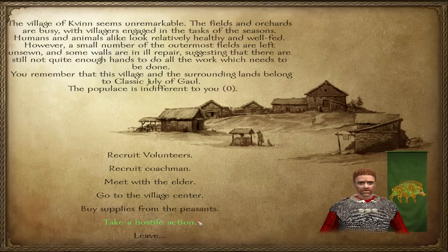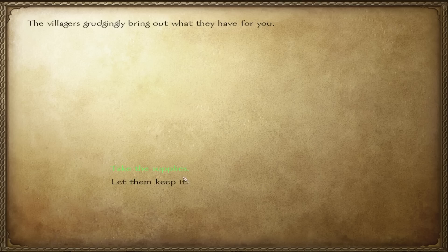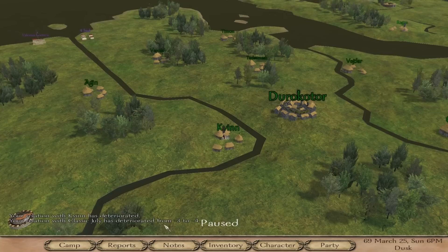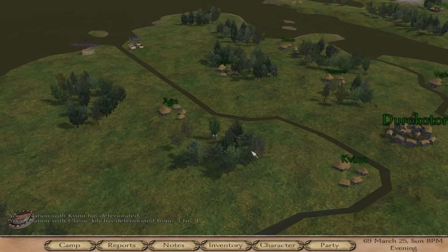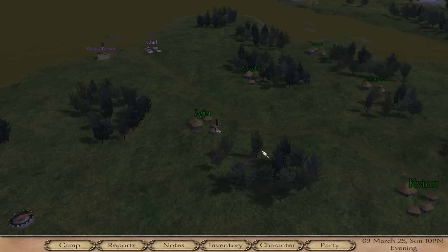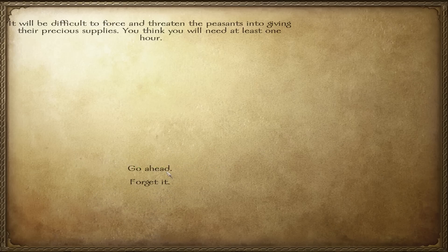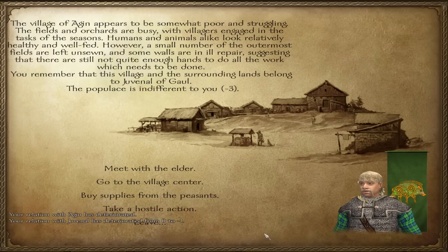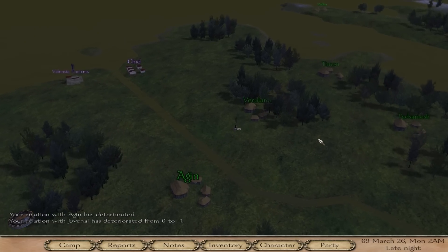Let's get in here. Let's go ahead and take some hostile action — let's force them to give us some supplies. I'm not getting the option to loot and plunder just yet, but after I do a few of these and after I fight a battle I'll definitely get that option. For now I'm just going to do a few of these — force them to give us some supplies. Good. Let's go to the next village and see if I can stir up some more trouble.